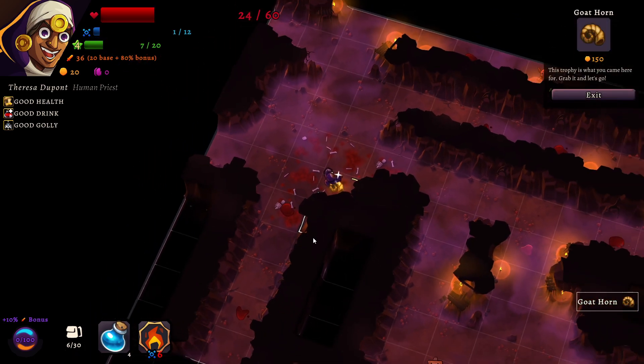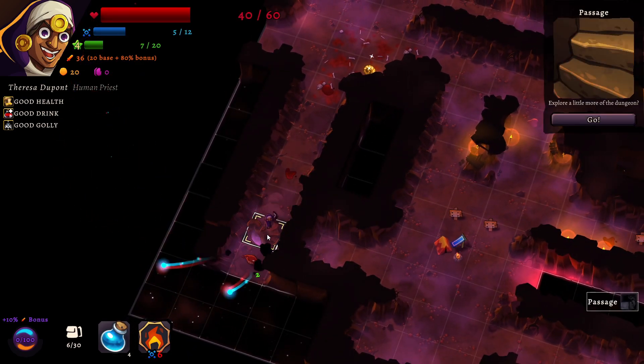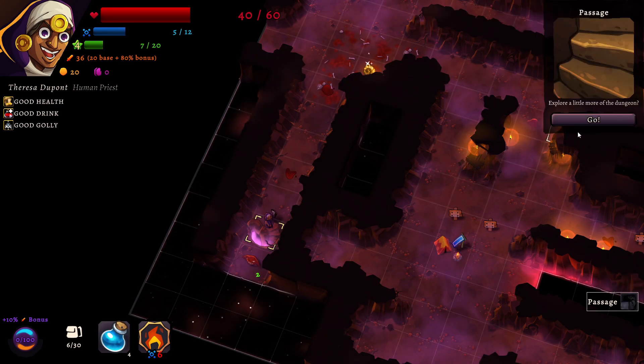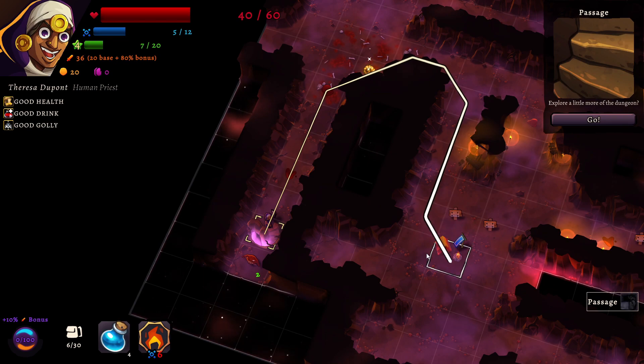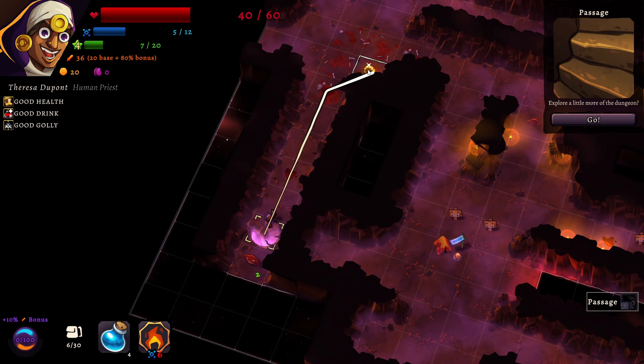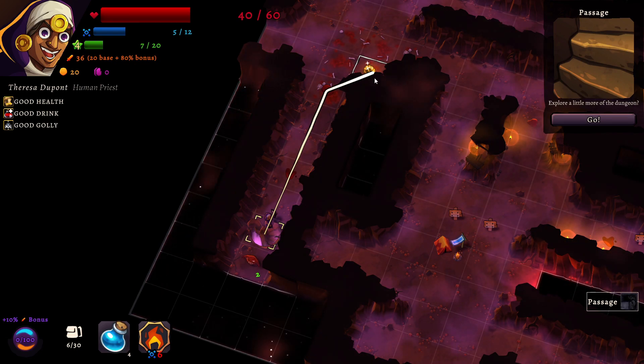So if I grab the trophy it will make me leave now. As you saw, Mr. Digby was a goat — and the goat actually is the hardest enemy in this game. Now we could go deeper into the dungeon but we don't really need to because we managed to kill the boss. If you straight up grab the goat horn, you will essentially leave this dungeon because you finished the area.